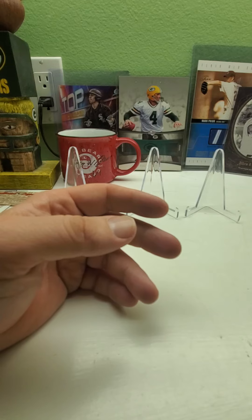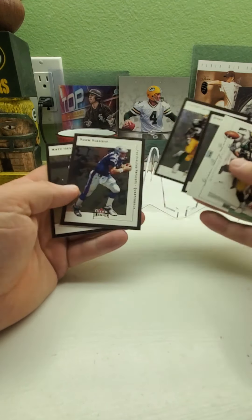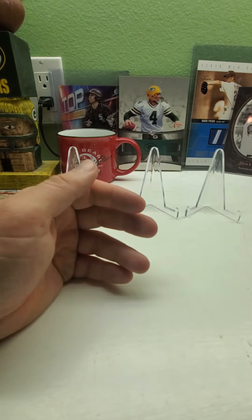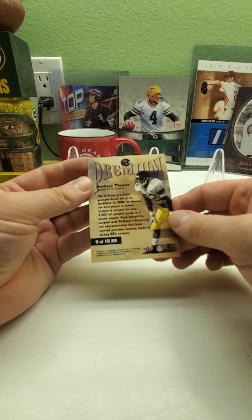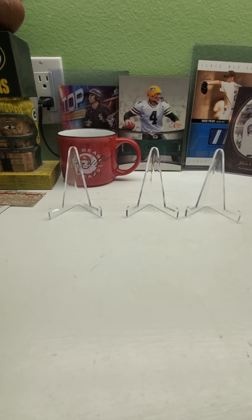But we've got some Packer cards — Freeman, two Levinses, Dorsey Levins, a Drew Bledsoe, and a Matt Hasselbeck, even though it says CL, so he's at least in his Packers uniform. And then one insert — Anthony Thomas. So there you have it guys, a nice little quick rip. Let me know what you think. Please subscribe, tell your friends, check out my eBay page at GoPackers79, and check out my other videos. Thanks for watching and have a great wonderful day. Bye.